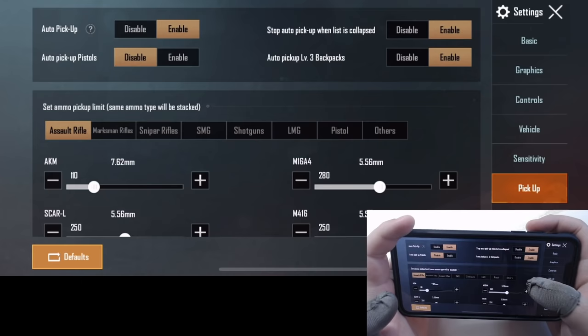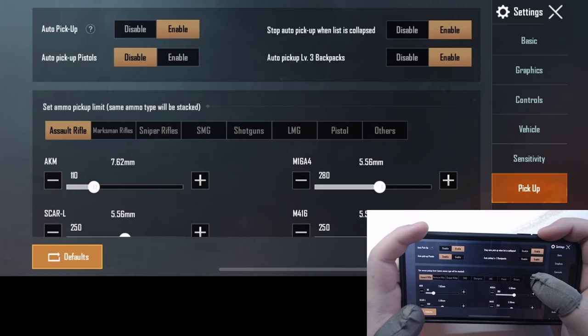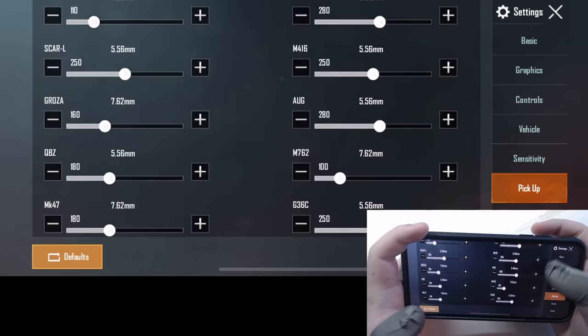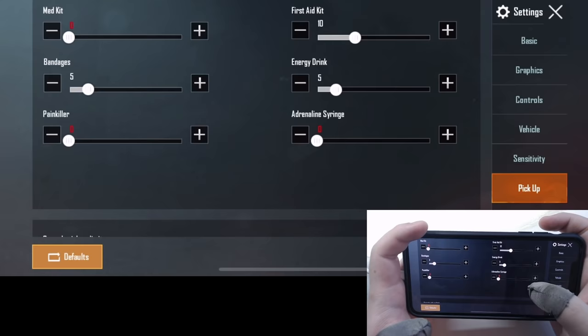Unlike most professional PUBG Mobile players, I use auto pickup in competitive games. I find it quite fast and helpful when looting since I don't need to worry about accidentally picking up wrong items. However, you should let your teammates know you have auto pickup enabled before they try to drop you meds or ammo — otherwise it will interrupt your heal process and may put you in greater danger.